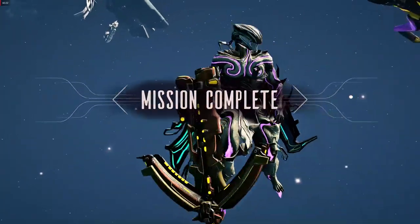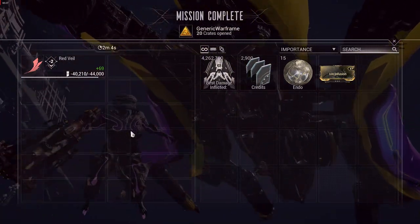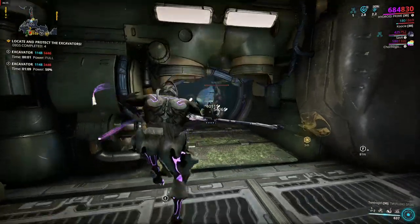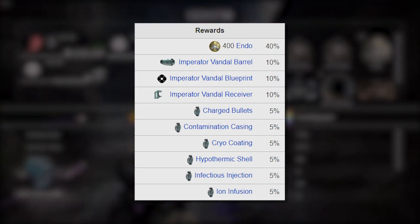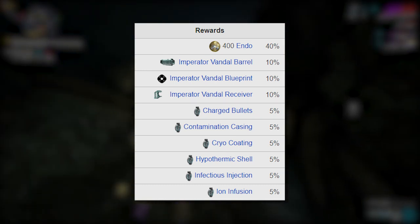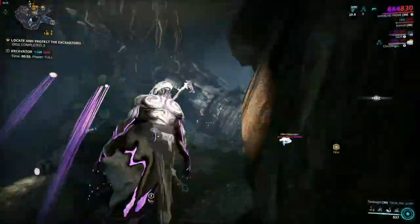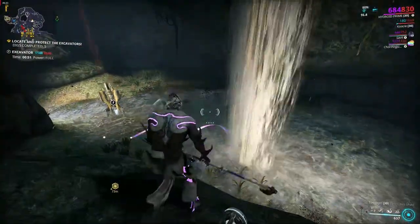Every time you successfully complete this mission, it will reduce the Fomorian's overall health, which needs to be reduced to zero by the entire Warframe community before the event is over, or the relay will supposedly be destroyed. The main reason to do this event is to get the parts for the Imperator Vandal, or to get the Archwing and Arc Melee dual stat mods. The Imperator Vandal is exclusive to this mission, and this is probably the easiest way to farm the dual stat mods. If you already have these things, there's no real reason to run the mission more than once — unless you want to save the relay.